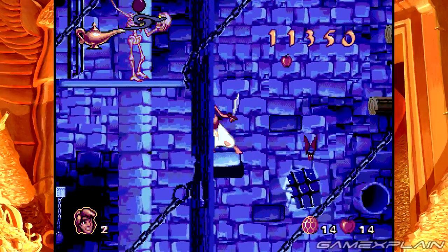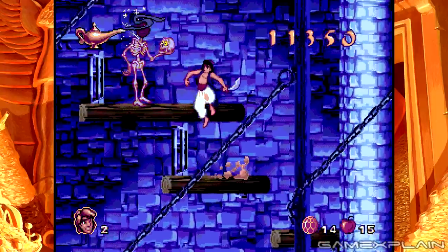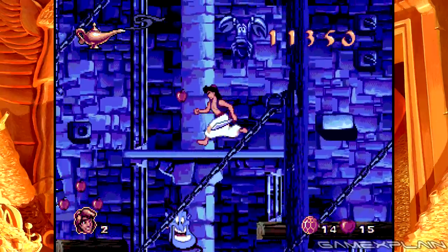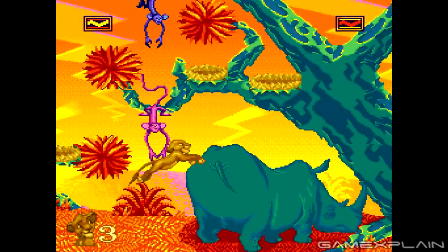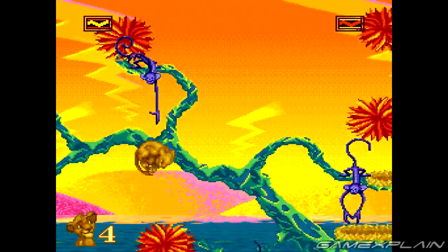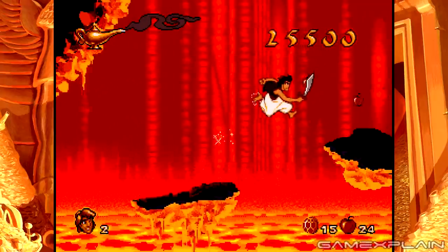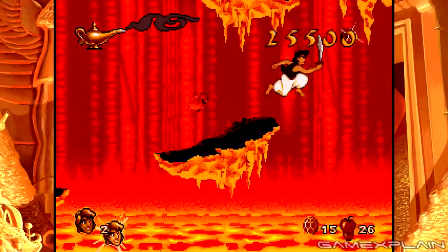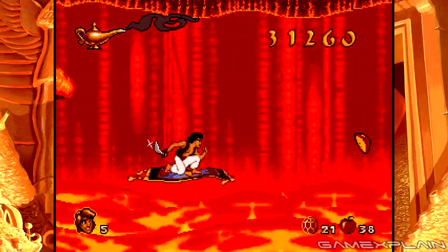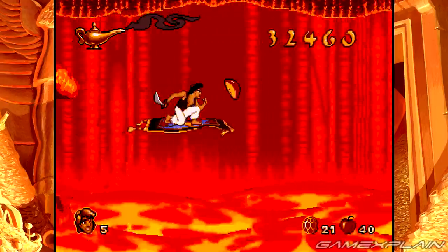These games are not remade or remastered, and are instead presented in their original forms via emulation. The Super NES and Genesis versions seem pretty much perfect to my memory. Lion King on Super Nintendo looked exactly as beautiful and played as frustratingly as I remembered. Even though I'm not quite as familiar with Aladdin on Genesis, I didn't really notice anything that seemed out of place, aside from maybe a sound effect or two that sounded just a little bit off, but it's possible that was just a glitch in the original game.